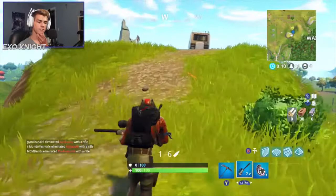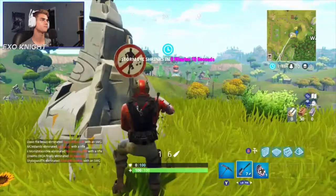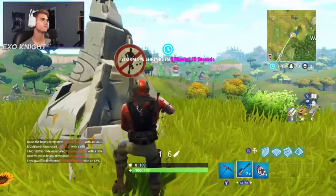Here it is — it's right about where we landed. It's on top of this hill next to the rock and the bus, so you can dance any of the dances. This has to be a dance; it can't be an emote. The next one we're going to go to is at the factories right there.